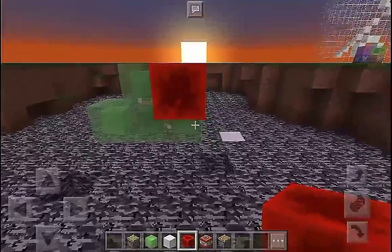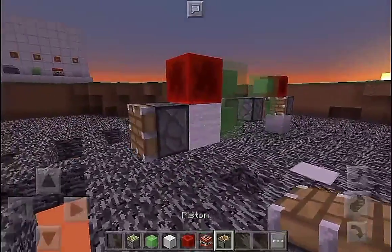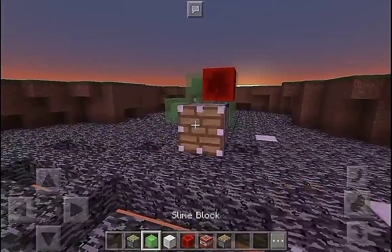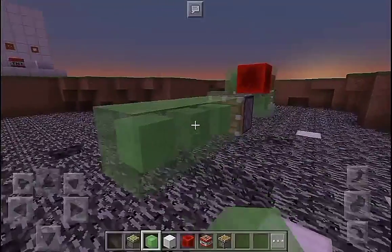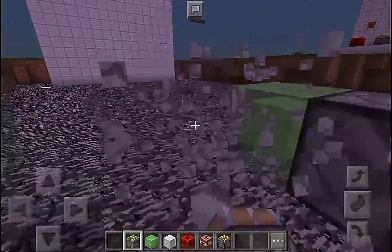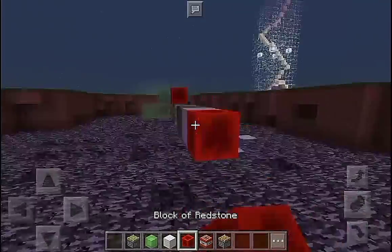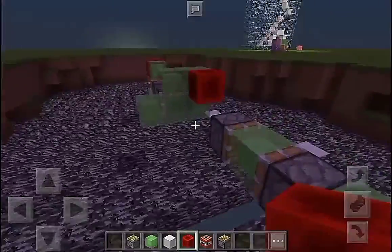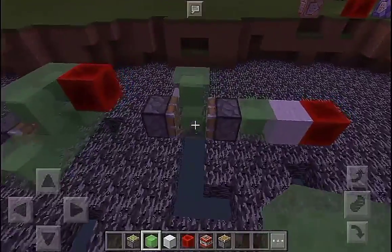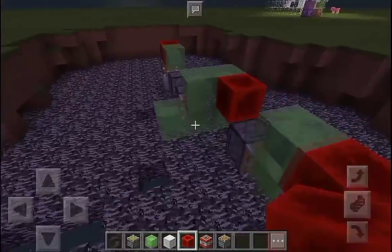We'll put some block right there later. The next thing we want to do is put a piston, destroy the blocks, put a slime block — three slime blocks just like so. Put a sticky piston. Do not destroy the slime block. Put any block you want and a redstone block.